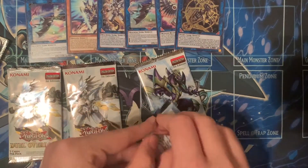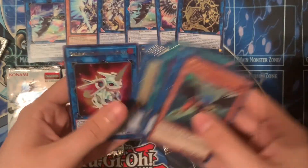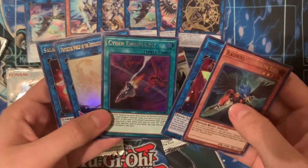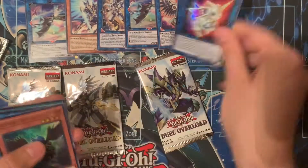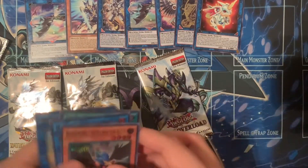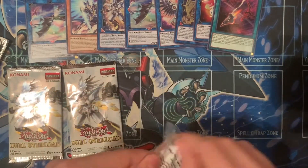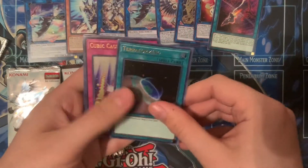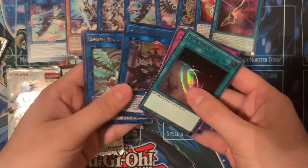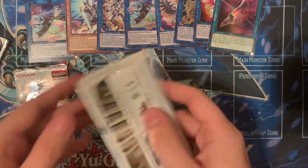All right, Phantasmid packs — four packs left. I didn't get another one; that would be entirely busted. Ooh, Cyber Emergency, Mirage — I need that actually. Nice. Last Phantasmid pack. Terrible thing. Hmm, nice I guess. Pretty cool.